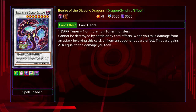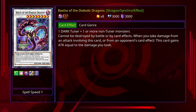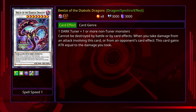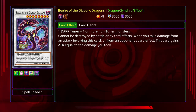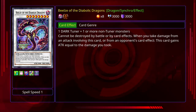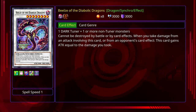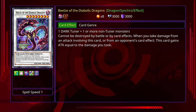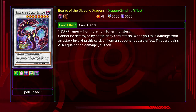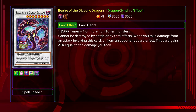Beelza of the Diabolic Dragons — now you see his effect. Cannot be destroyed by battle or by card effects. When you take damage from an attack involving this card or from an opponent's card effect, this card gains attack equal to the damage you took. So let's say, for instance, somebody pulls out a Blue Eyes Ultimate Dragon, which has 4,500 attack, and attacks this card — does 1,500 life points of damage to me. This card will then get 4,500 attack the next turn, I can attack that Blue Eyes Ultimate Dragon back, destroy it, and this card will still be on the field with 4,500 attack. I thought, wow, that is ridiculously strong.